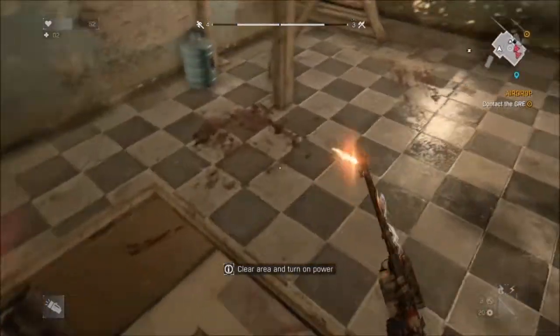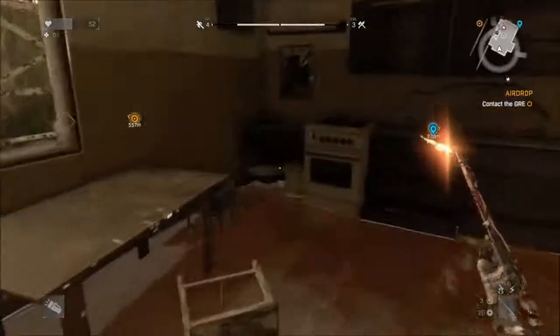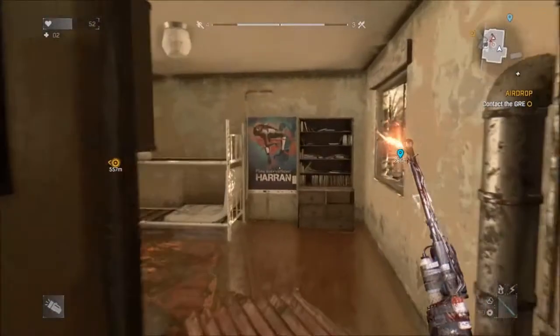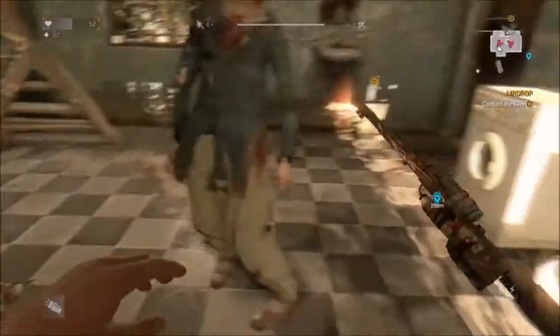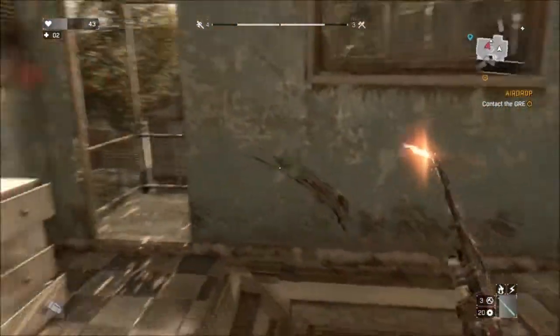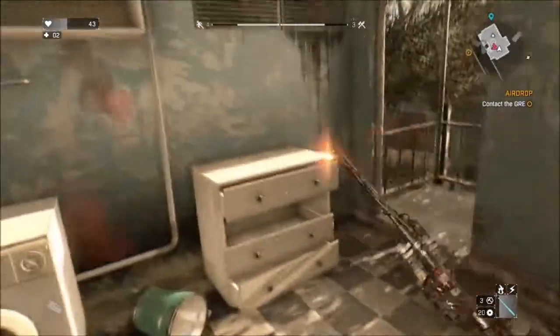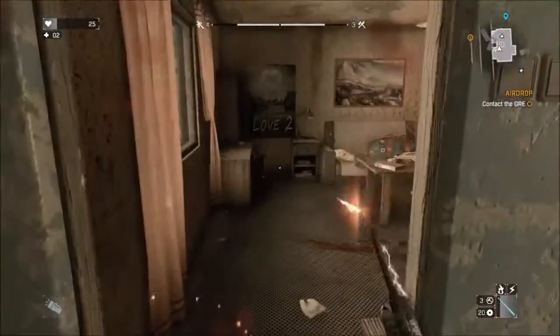I'm just going to loot and try to clear out these safe houses. Most safe houses play the same — there's a small set of zombies you have to clear, and then you have to turn on a circuit breaker. That's not the circuit breaker I'm looking for; it's actually upstairs in this one. You'll notice occasionally a ping — like a sonar ping — and what that does is act almost like a zombie sense. It tells you what areas can be looted and what things you can interact with.